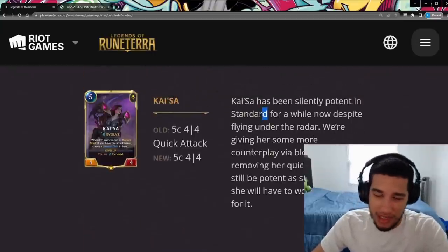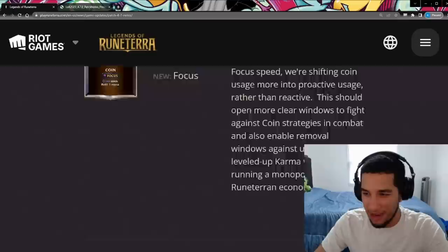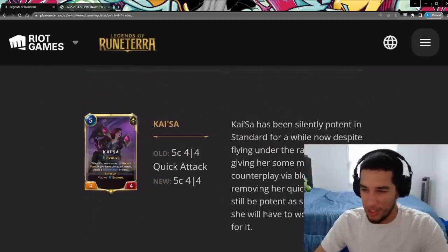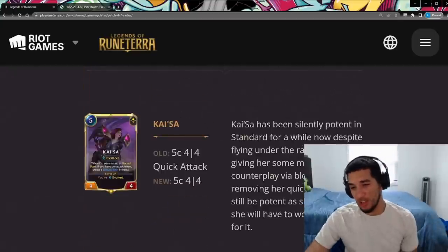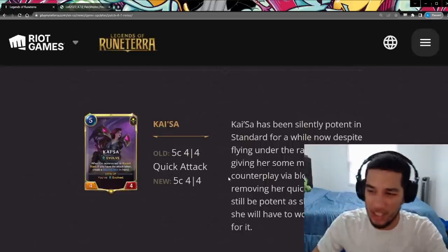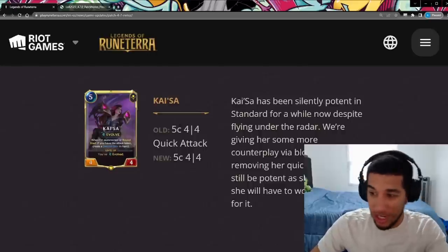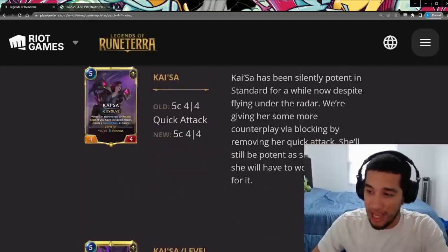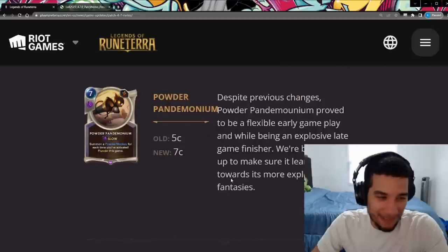Without quick attack, it's going to be a little bit more awkward to level her in certain situations. I'm kind of confused about why this nerf was necessary — I talked about Kaisa Evelyn yesterday and was saying it was an underrated deck, but it wasn't something that was broken. Kaisa Garen or Kaisa Demacia in general didn't feel over-tuned compared to other mid-range decks in the meta. It doesn't really affect the Evelyn decks as much because you can get quick attack from the Husks, but it does affect all the Kaisa Demacia variations since those decks don't have many quick attack cards.